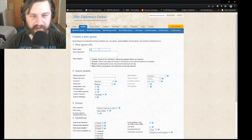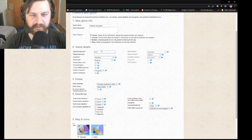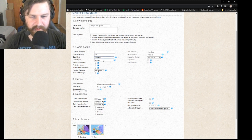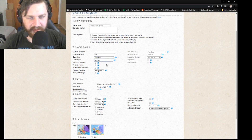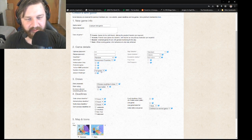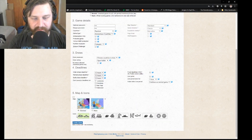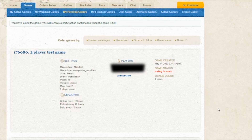We're going to make a game name and set it so that friends only can join, make a password, and select random countries — anonymous countries so we don't know who anyone is. We'll set the number of players to two just for demonstration purposes and keep everything else the same. Normally you'd pick either a 12-hour or 24-hour deadline, but there are other options. Click Standard and Standard.